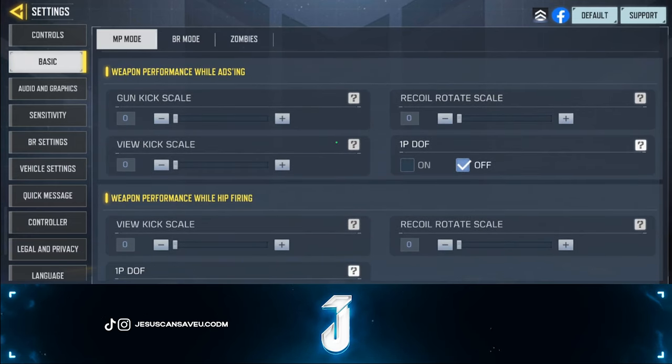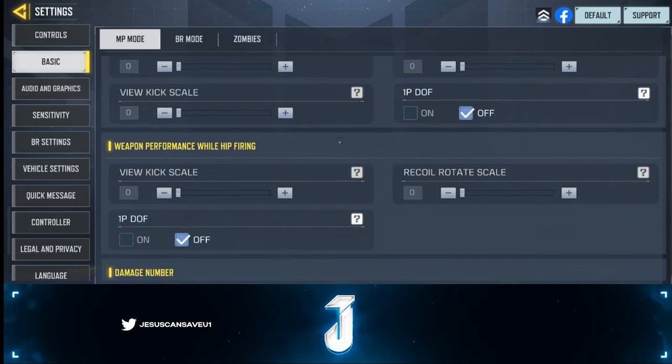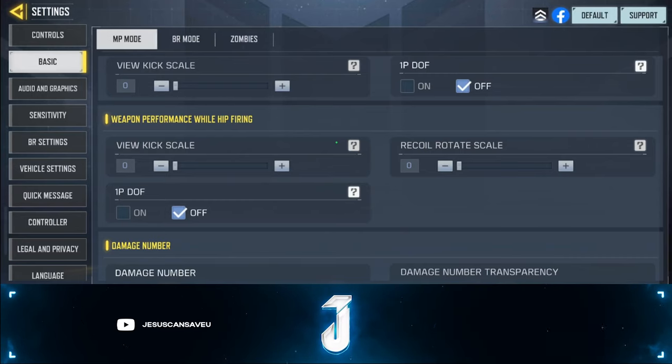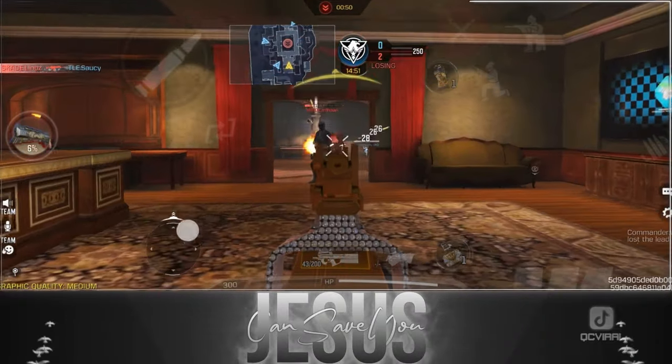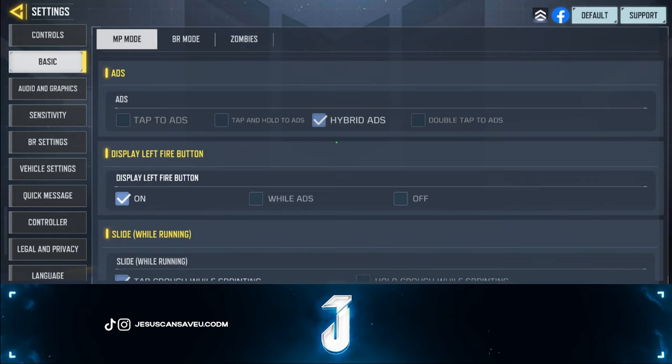Everything else is pretty self-explanatory — you can copy these settings. Make sure you have all of the weapon shake options off for both ADS and hipfire. The more shake there is, the harder it is to aim and control, so you don't want that. Keep the damage number on — that helps you calculate how much damage you've done, whether you've weakened an opponent, and informs you whether to re-challenge a gunfight or hide.